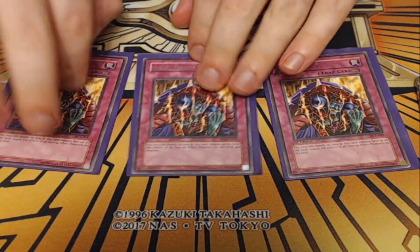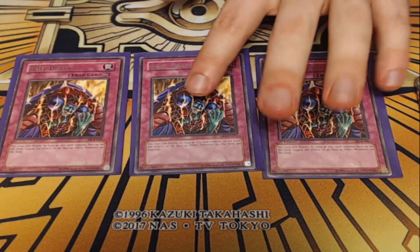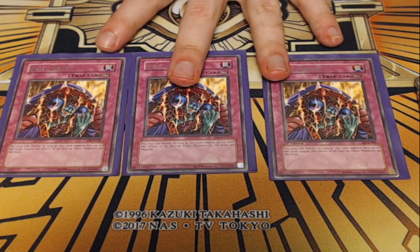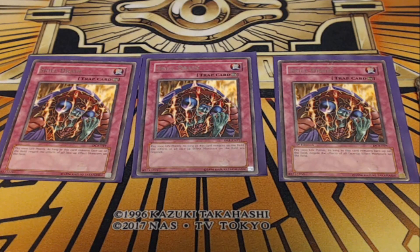Next up, I'm playing three copies of Skill Drain. This is our deck's win condition. Skill Drain simply turns off all monster effects while the monsters are face up on the field, making the stats matter. 3,000 attack is pretty big and reliable — hard to get over that without monster effects comboing into bigger monsters or removing monsters. This is the reason this deck works casually right now, and we can just play three Skill Drain and hurt our opponent without hurting ourselves too much.